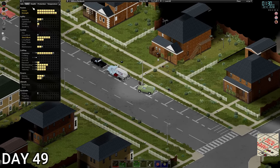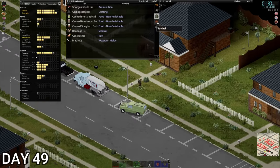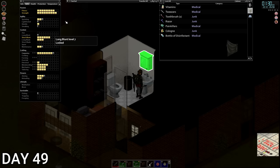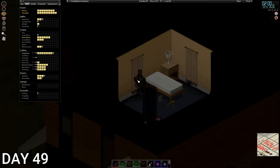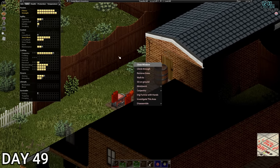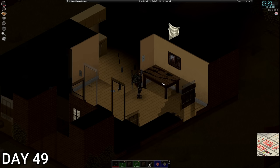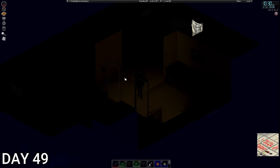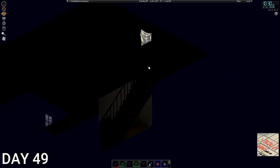We're back home — fairly productive day. We got half a level in aiming, got bin bags, got beta blockers — looking pretty good. Don't actually have a lot in our medical cabinet. Let's build this rain collector and hopefully get it plumbed in. We got a big boy rain collector! And the table is made. It's half past 10 — time for bed. We'll see you in the morning for day 50 — wow!